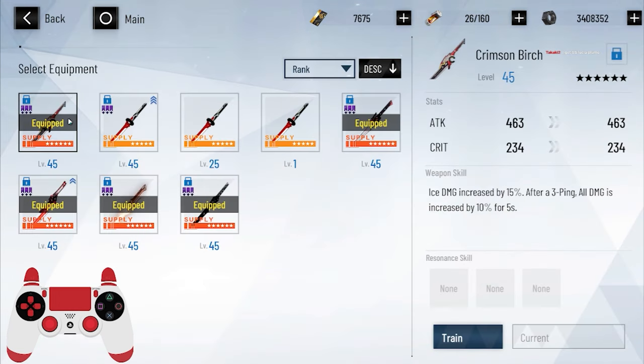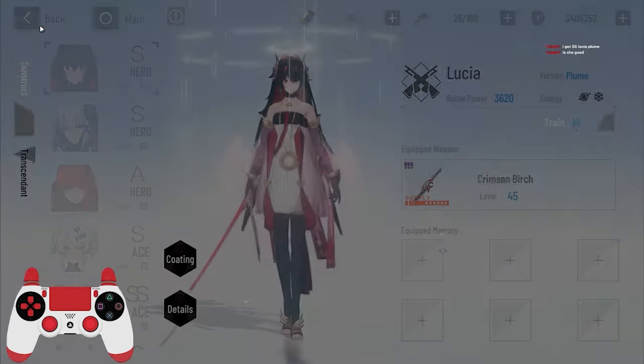For Plume, if you can get her 6-star weapons, cool. If you're free to play, you won't be able to get them unless you skip like an extra character, which is honestly probably not worth doing. You're probably better off prioritizing characters.